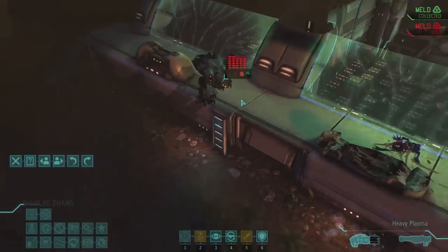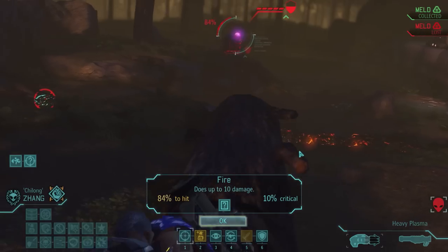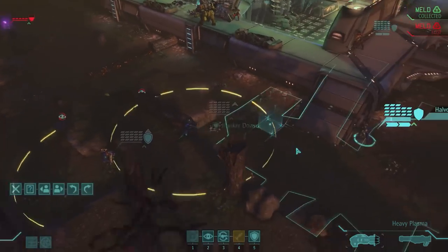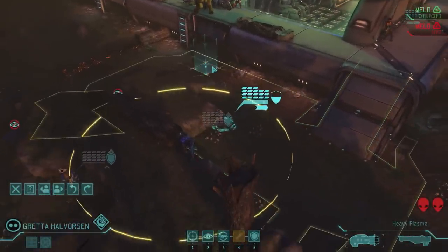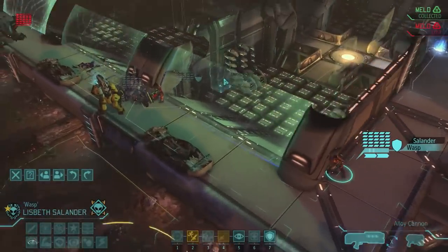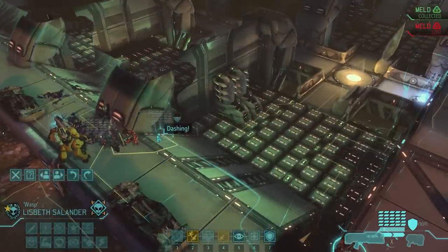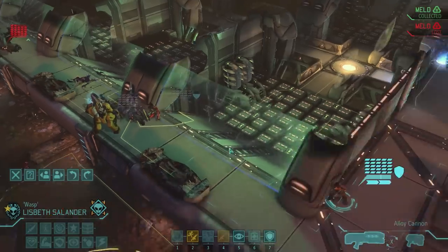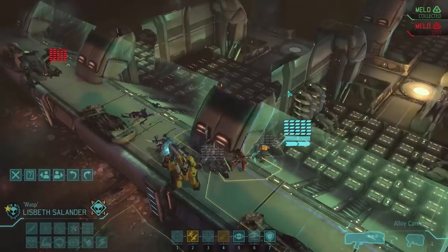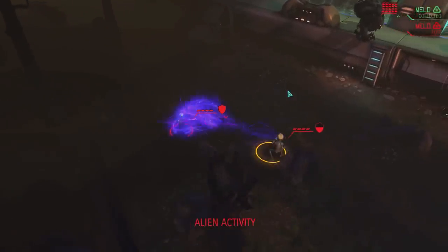That sectopod actually has high ground advantage on Chloe - yes it does, so I need to be careful with that. Let's run forward - I won't kill the sectopod on this turn obviously. I'm not even sure if I'm going to kill it on the next turn. Let's try to do some damage at least. The drones are gone, so they can't repair it anymore. I can't hit it from here - I need to get closer. This is a little bit dangerous because I'm giving the sectopod high ground advantage, but I'm hunkering down to prevent crits. I can use run and gun and rapid fire on the next turn, so that will do a lot of damage. It's probably better to just hide behind the corner.